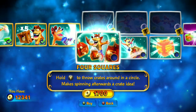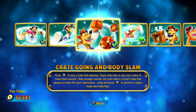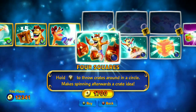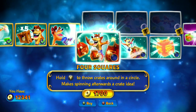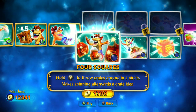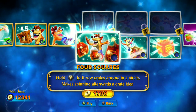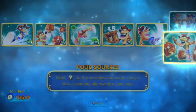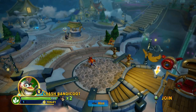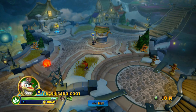Initially I didn't know that I would like it better, but once we got this and I got to see what it could do, I was pretty excited. So we're going to get started here with Four Squares for $1,700 — hold Y to throw crates around in a circle. Makes spinning afterwards a crate idea. Props on the pun, and more importantly, props on the functionality. Basically if I toss that thing, I can slide into it, kick it, whatever.